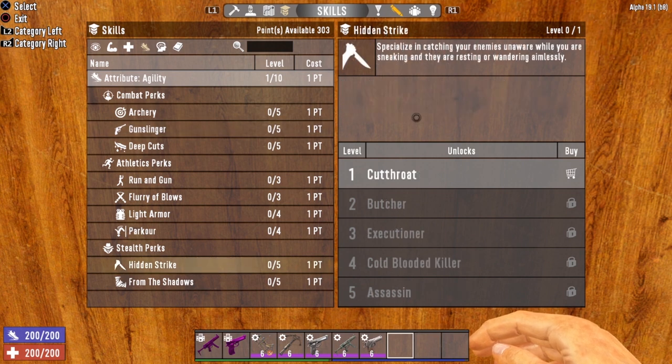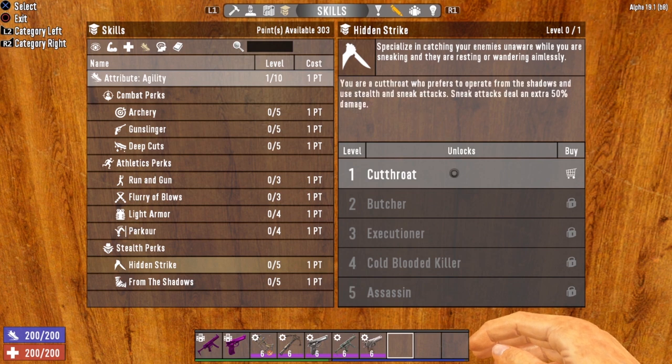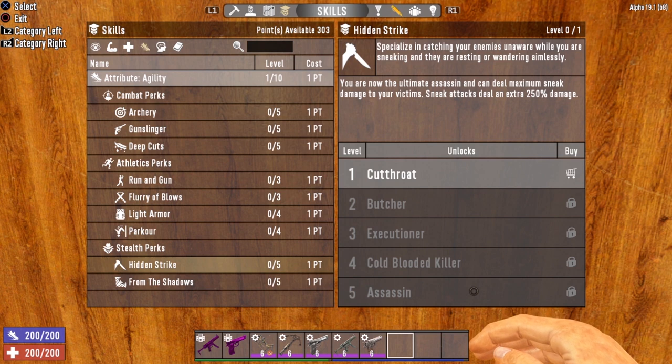Now let's look at the stealth perks. The first is Hidden Strike, which increases the amount of sneak attack damage your weapon does. Every level gives you an extra 50% sneak attack damage. Get this to level 5 and you'll be dealing an extra 250% damage. Keep in mind, archery weapons already have a 350% sneak attack damage boost, so with Hidden Strike maxed out that moves up to a whopping 600% sneak attack damage boost. That is insane.